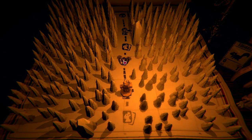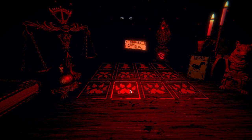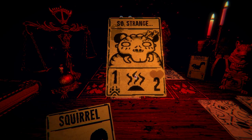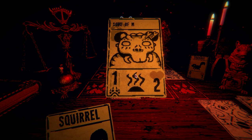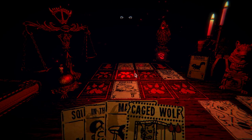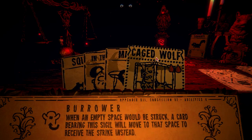Okay — are we playing here? What does he have? He has a sigil too. I got a touch of death squirrel. So strange — why can't I remember his name? I believe I lost some of my memory in the flash. This cage — what does this do? Burrow — when an empty space would be struck, a card bearing the sigil will move to that space to receive the strike instead.